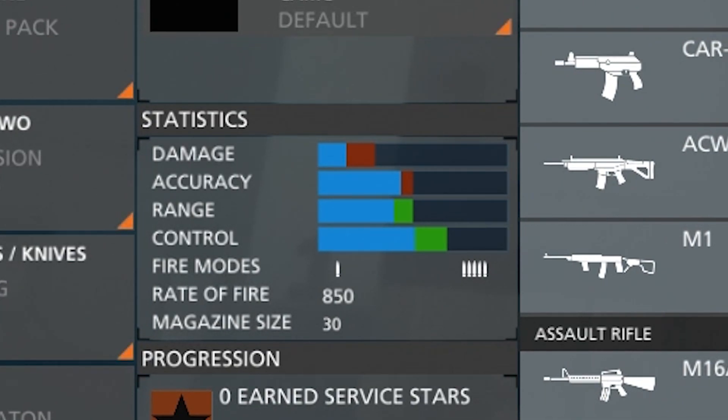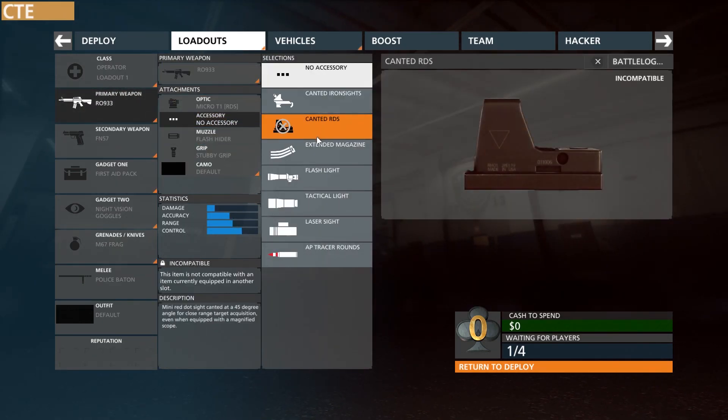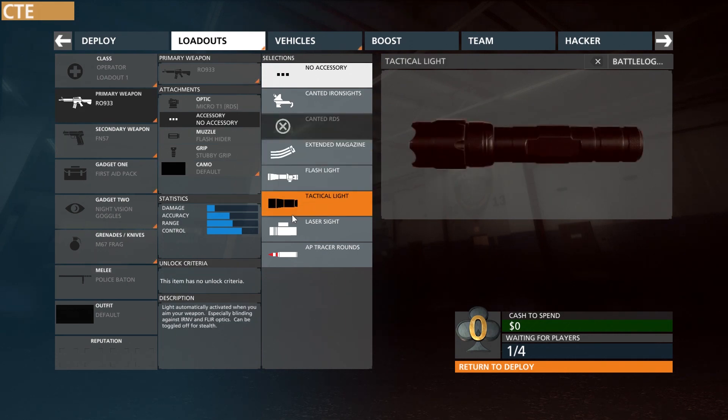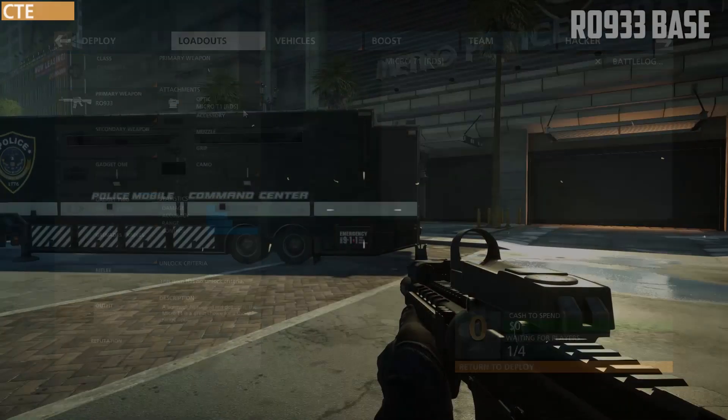The worse control is very noticeable, and the range obviously I couldn't tell when you're not shooting at targets. One more thing I noticed is that you cannot add any barrels to the R0933BLK — it has a built-in suppressor.